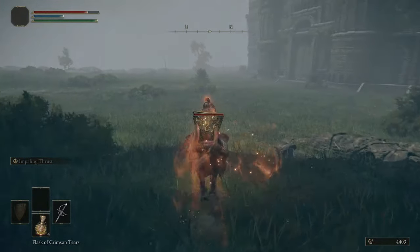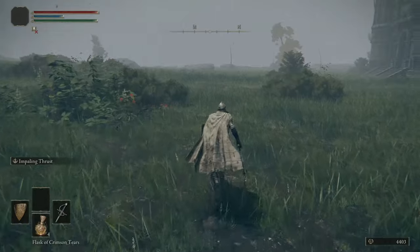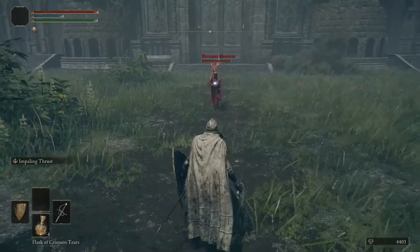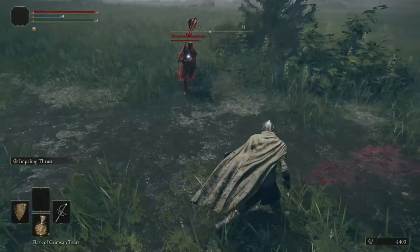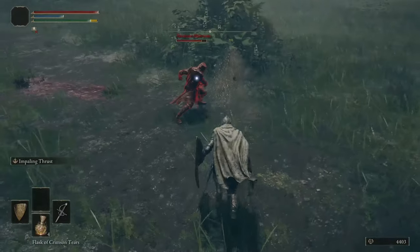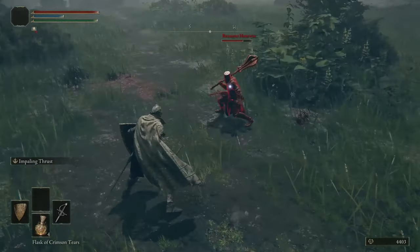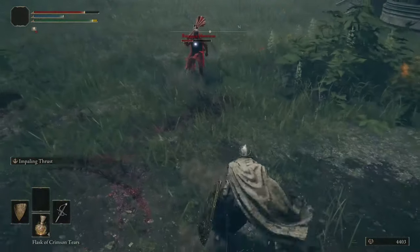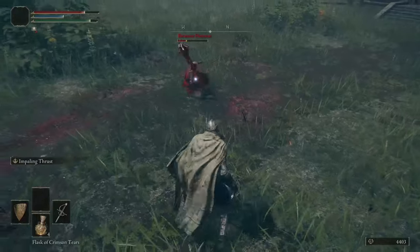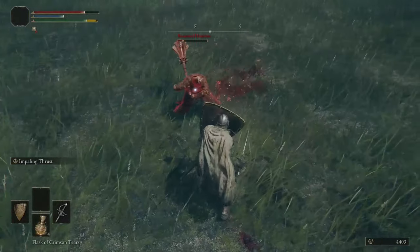Drink some of this flask. Now I just got booted off my dog because I'm being invaded by an NPC - it's like a fake invasion, this is normally how PVP works in this game. He's got a big old hammer. The shield and rapier thing is also insanely good for PVP as long as you have a good shield, but big angry weapons like his are good for PVP too because it's hard to get staggered when attacking with them. With the rapier I do no poise damage so I basically don't stagger enemies - I just have to wait for him to attack and hit him in the recovery frames.